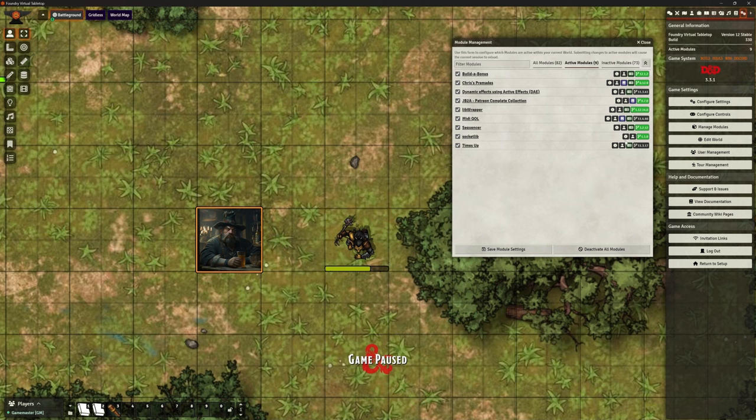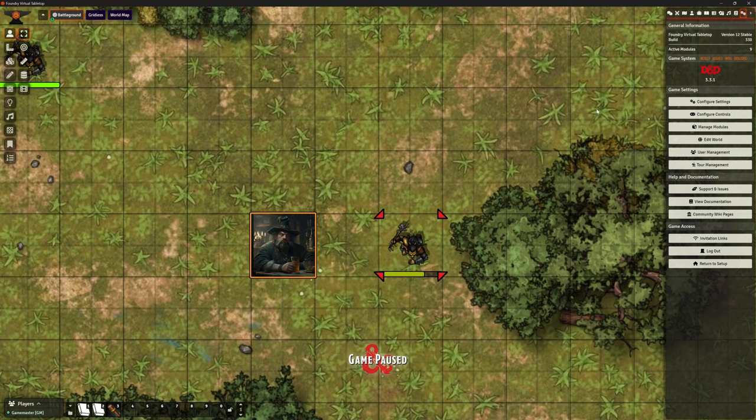To install Chris's Premades it relies on several things: Builder Bonus, MIDI QOL — and MIDI QOL of course has its own dependencies like Dynamic Active Effects. We also need Sequencer, Socket Lib, Times Up, and some kind of animation — so JB2A again, either the free version or the patron version. I now have the patron version. So that's nine modules I need just for Chris's Premades.